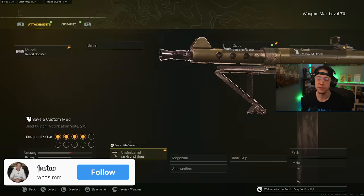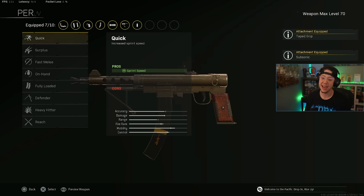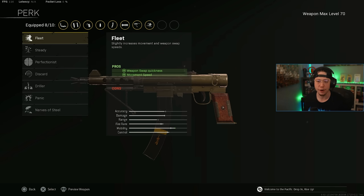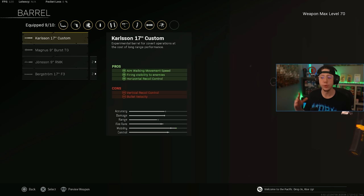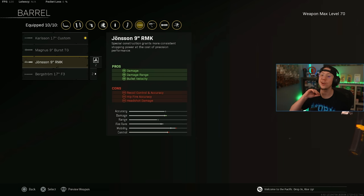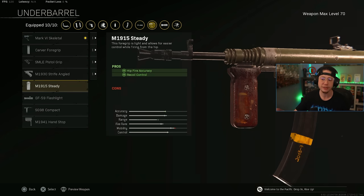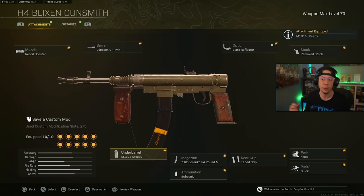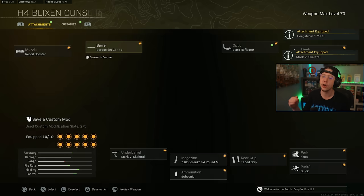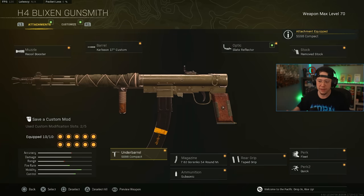For the Blixen magazine I'm running the Gorenko 54, Subsonic ammo, Taped rear grip, Quick for Perk 2, and Fleet for Perk 1 for better speed and weapon swap quickness. For the barrel: if you want a strafe build, go for the Carlson 17 Custom — I'd pair that with the Compact underbarrel. For a more aggressive build, the RMK has an incredible TTK and melts, but has more recoil. Skeletal underbarrel works if you're comfortable with the bounce. The F3 barrel with Skeletal underbarrel gives fast ADS and is relatively easy to use. My favorite build is the 17-inch with Compact underbarrel — nice strafe, low recoil, very consistent.